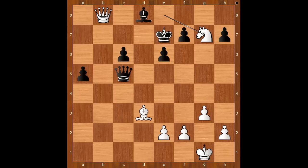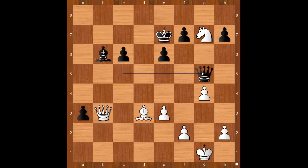Black is a piece down, and his only hope is the passed pawn on the a-file. Some players with black pieces would resign in this position. Caruana continued with a4, g4, a3, queen to b3, bishop to b6, e3, queen to g5, knight to h5, queen takes on g4, knight to g3, bishop to c5, king to g2.